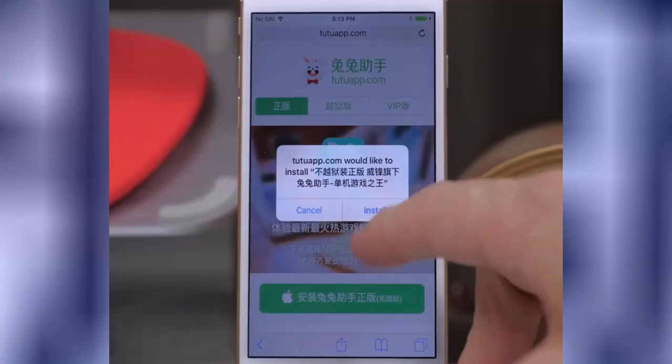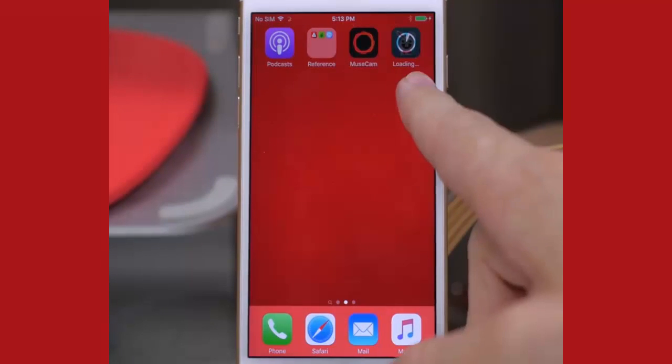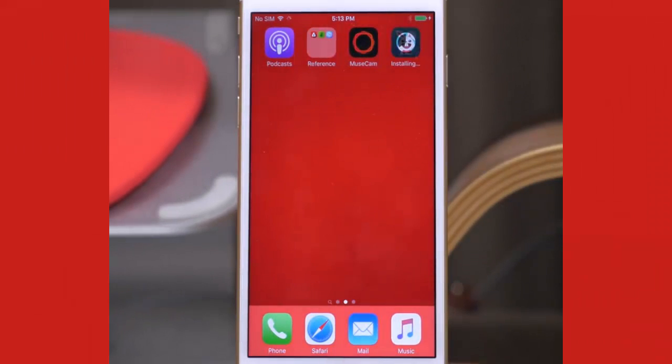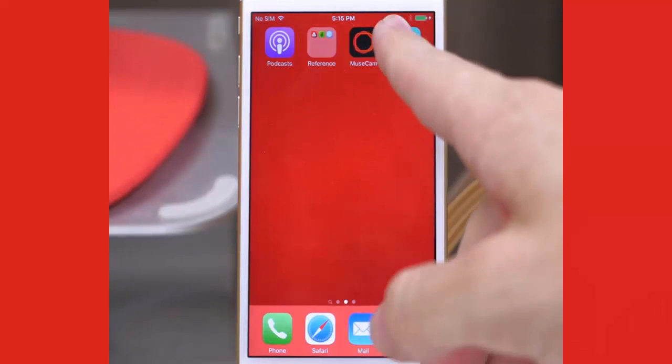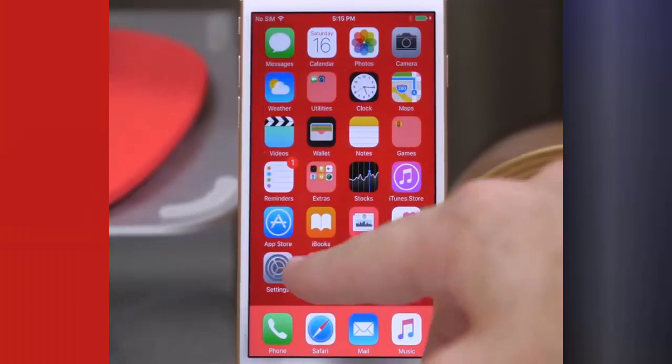You should get a little pop-up — tap on install. At this point it should start installing on your springboard. Once that's done installing, you're going to have to trust a developer to open it. So if we go ahead and tap on this app, we're going to have to trust a developer. We'll go ahead and do that.